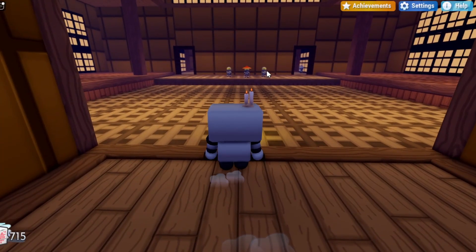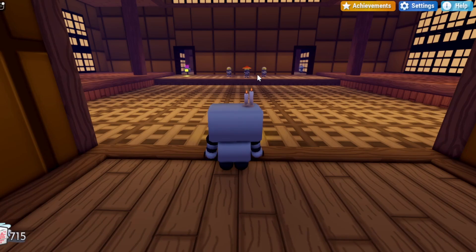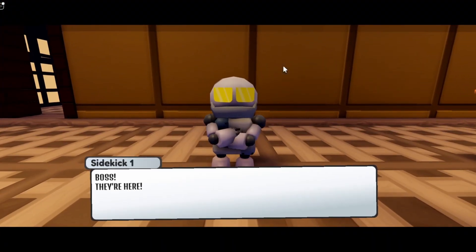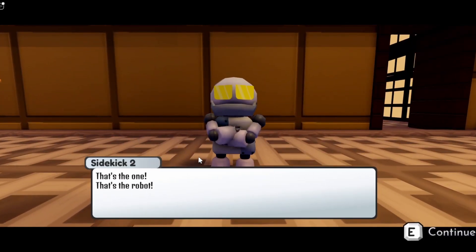In order to actually get this badge, you will need to fight with this samurai person right over here, and you will need to dodge these attacks for about a minute until you get the badge. It is kind of difficult, especially if you want to do the harder version, but right now this is the easy version. You basically just want to talk to them for a bit, and then he will challenge you to a duel.